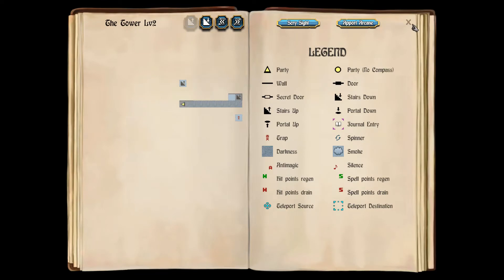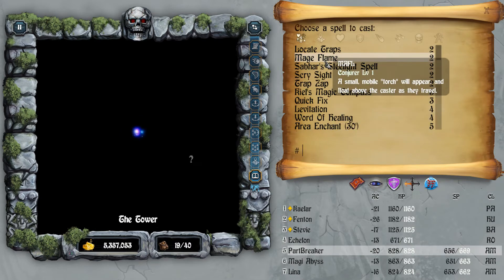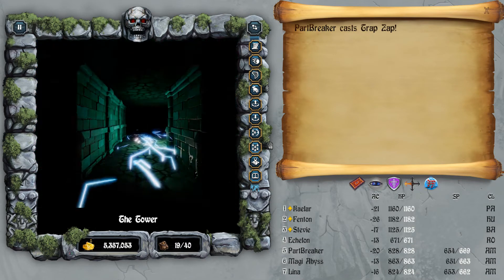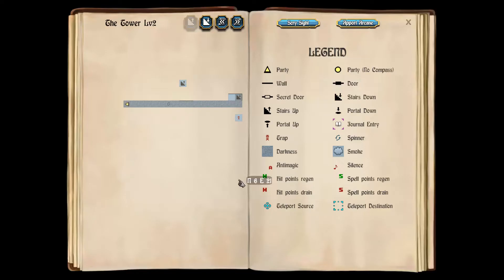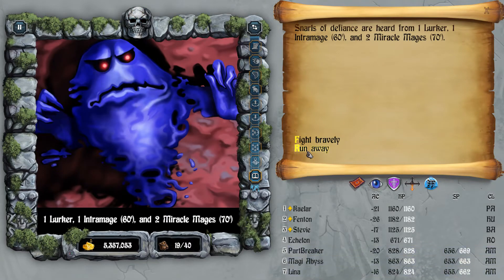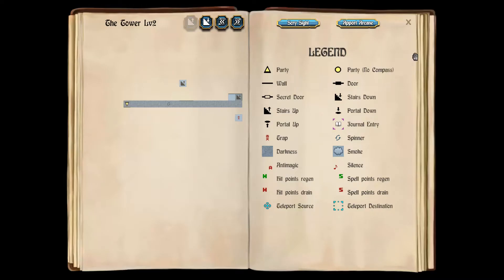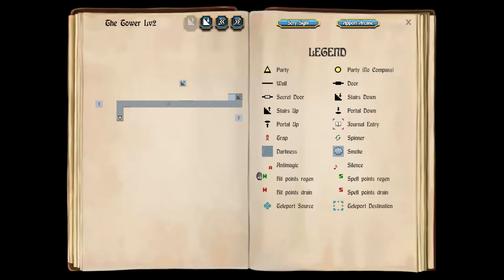We already found the stairs, but here's the thing — we're going to need to do something to actually get to the stairs. If I remember right, I think you have to defeat some statues. Let's make sure — yeah, I think this is the floor to do it. Here's the thing though: there's a maze, and I'm going to give you all a nice tip. Unless you're pure explorers — if you purely want to explore, bravo, you guys rule.